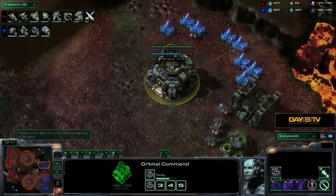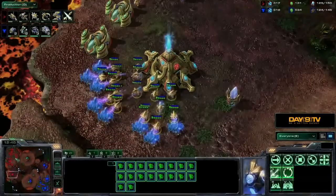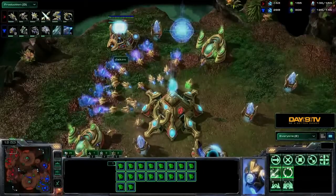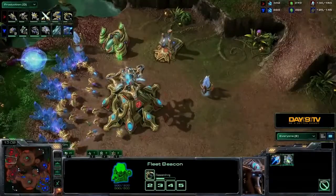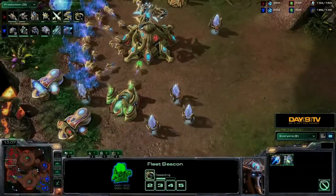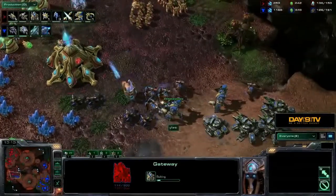The Terran player is adding on more widow mines, a second Stargate is coming up for Protoss, and there's a Tempest in production. His third is beautifully saturated. Protoss is in excellent condition, getting just everything he could possibly need. The Terran player is moving along the south side of the map, going for the third base with that unusual mech composition boosted by battle mode Hellions.